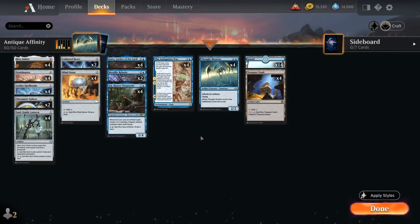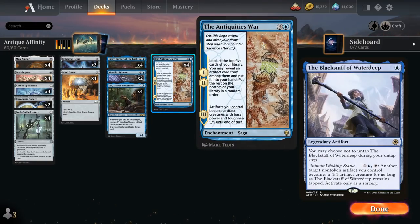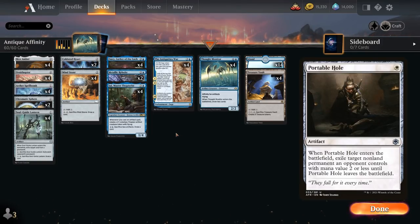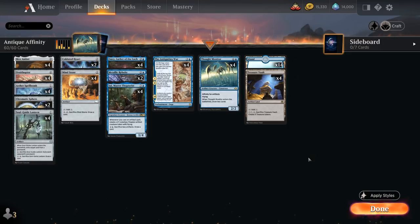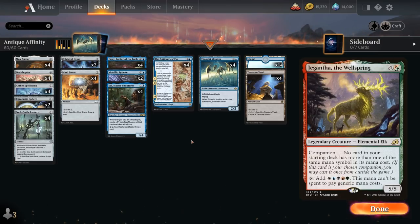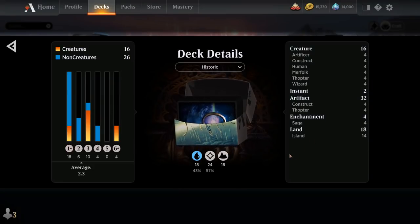That's pretty much our deck. This is an artifact combo deck, so we're not playing cards like Steel Overseer. We could consider splashing white for early removal like Portable Hole or Glass Casket, which could be okay against creature-heavy builds, requiring mana base adjustments. We could also technically play Jegantha the Wellspring as our companion with some mana base changes, replacing some basic islands with pathways that make red or green. But we're more focused on drawing cards and winning with the Antiquities War, so let's jump into some games and see how the deck does.